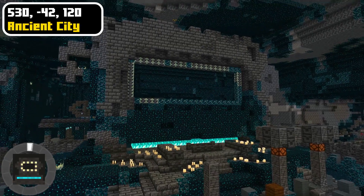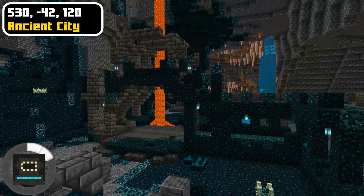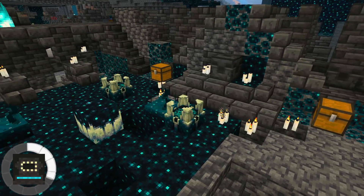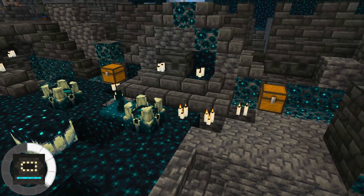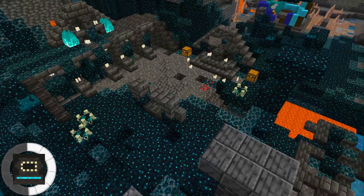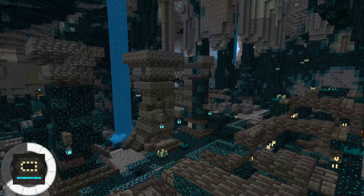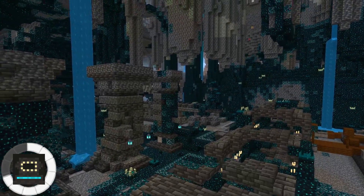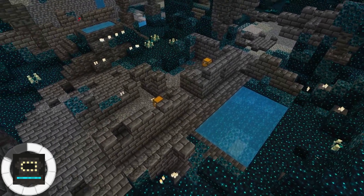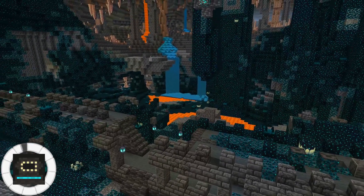Try not to make too much noise or else you'll have to watch out for the warden in the ancient city. This ancient city is extra dangerous since it has a lot of dripstone and lava around it, plus all of the sculk sensors and shriekers everywhere. But there are still many treasure rooms where you can get very valuable items such as enchanted golden apples and enchanted diamond armor. The best way to prevent accidentally spawning a warden is to place wool blocks where you walk, since wool blocks don't activate sculk sensors. You could also try sneaking, but make sure to never stop sneaking or else the sculk sensors will be able to hear you moving around.